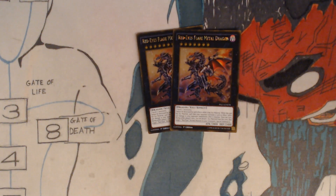Once per turn, during either player's turn, you can detach one Xyz material from this card, then target one Red Eyes Normal Monster in your graveyard and special summon it.